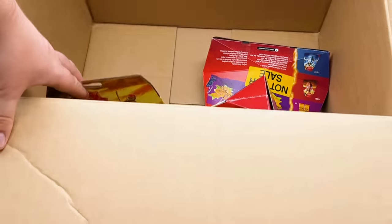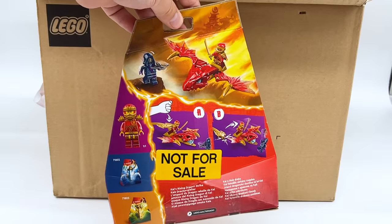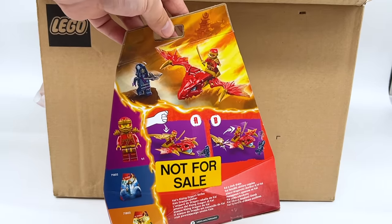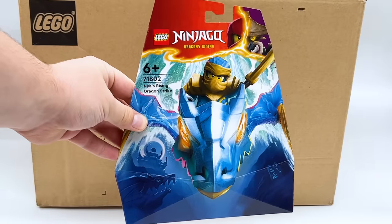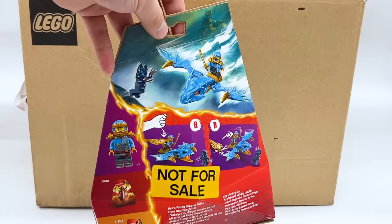And then finally we have the three gimmick sets. Starting with Kai — we have Kai's Rising Dragon Strike. It comes with a villain minifigure, which I appreciate. It looks like you hit the dragon on the back of the tail and it launches at the enemy. I'm excited for these new hood pieces — they seem pretty cool — and the armor is just the same as their mech suits. Then we have a gimmick for Nia — interestingly, because Nia never gets gimmick sets — but hey, I'm happy to see it. Nia's Rising Dragon Strike, same play feature, though a slightly different villain.